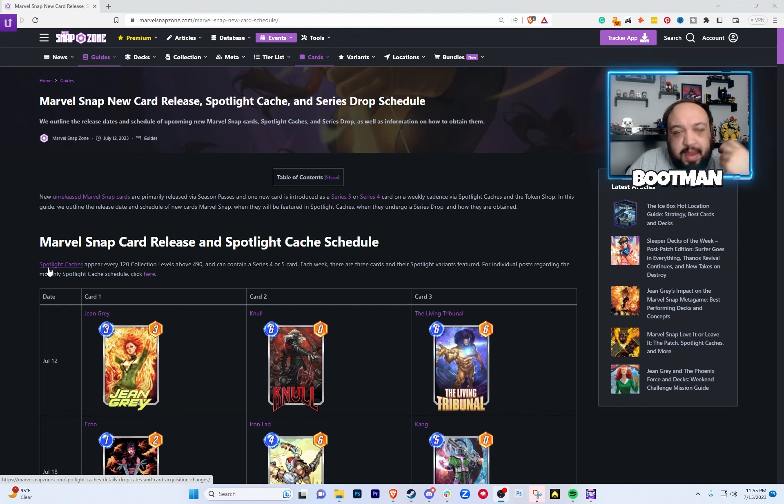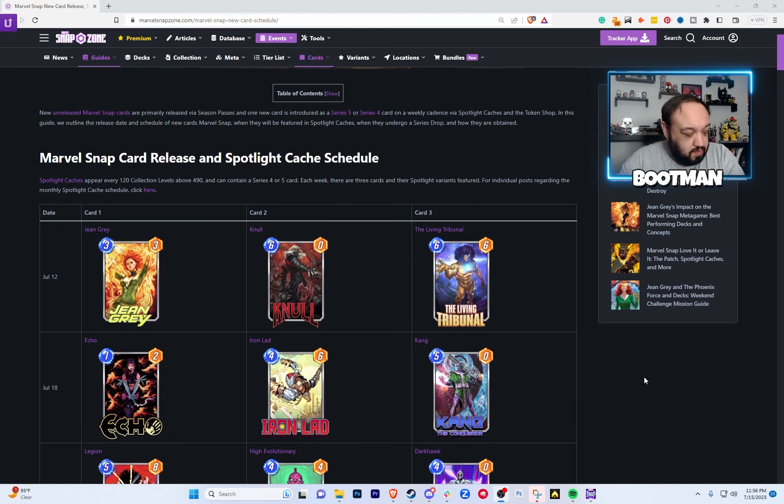This first week we have Jean Grey, Null, and Living Tribunal. I made a video about Jean Grey — wasn't too hyped about her. Now, Null: if you don't have Null and you're a fan of destroy or Galactus decks, you're going to need Null, so go for it. Living Tribunal — I love this card, it's still great for stealing eight cubes, but it's very difficult to set up the combos. It's just not very consistent.